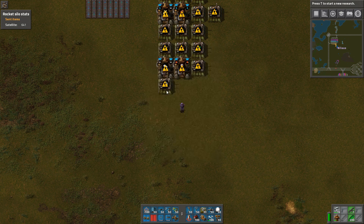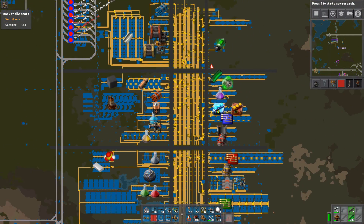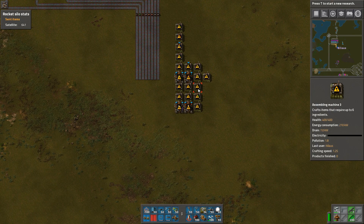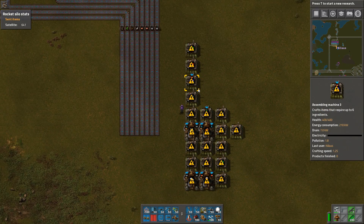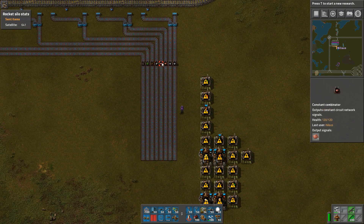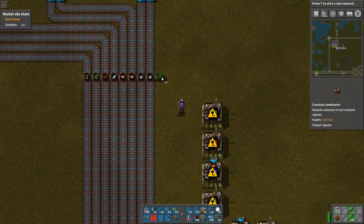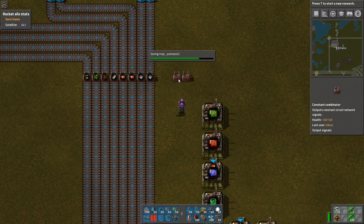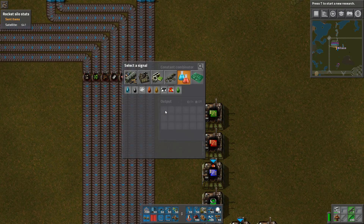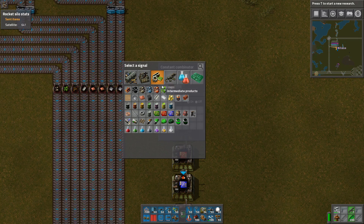We're going to have these things. Some of these things can just be copied. There's going to be at least two more over here. Four liquids - that one will be petroleum, that one will be lubricant, and I guess I'll have some more as well. Green circuits for sure will be something we are going to carry.